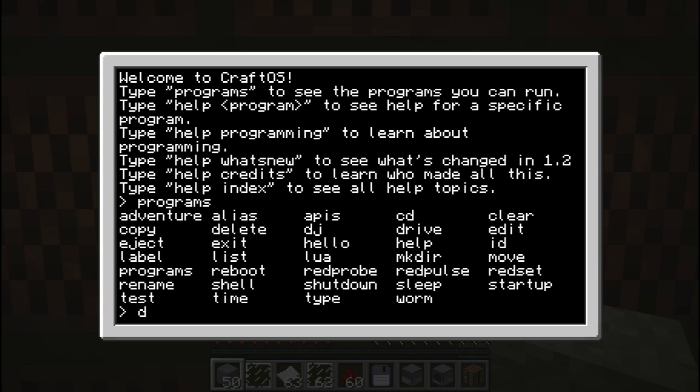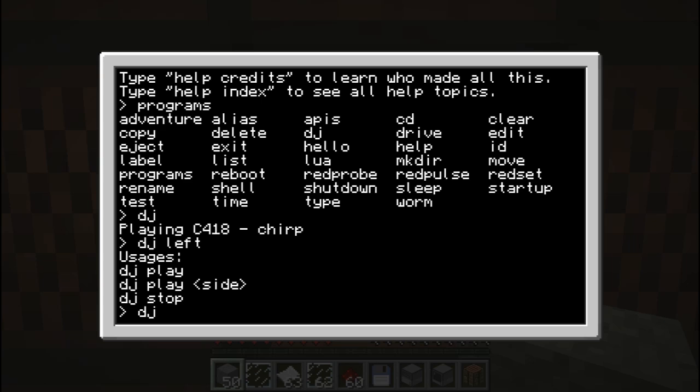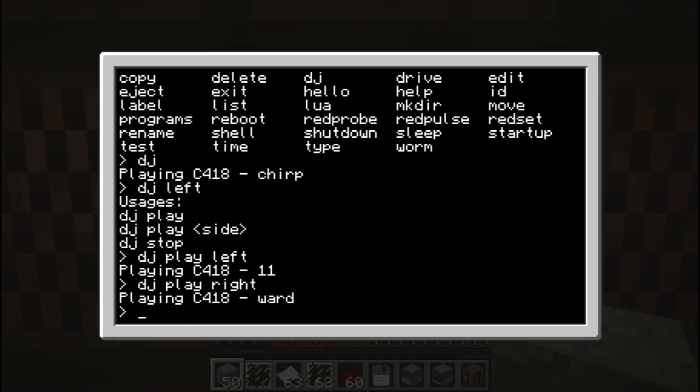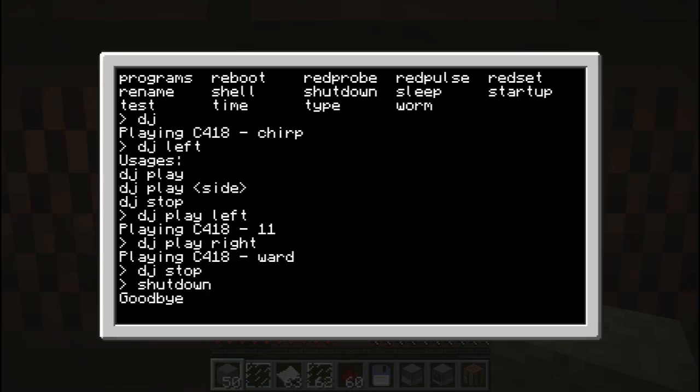The default for DJing is the 'dj' command. It does exactly what I programmed, I just made a more textual interface for different things. So instead of saying the song name, I say 'DJ play left' and it plays the sound box to the left, or 'DJ play right' - and it plays the sound boxes to the left and right. Then 'DJ stop' to shut down the jukebox.